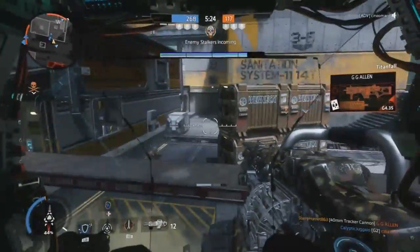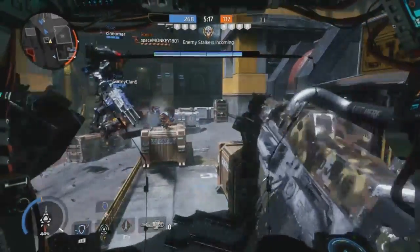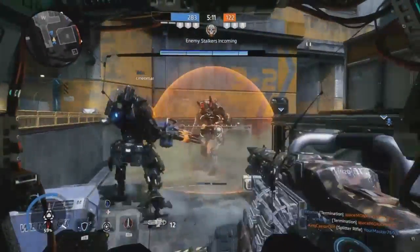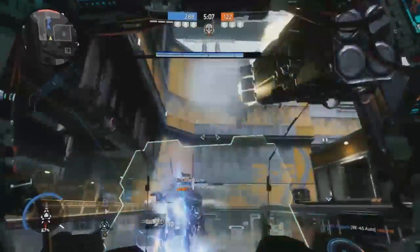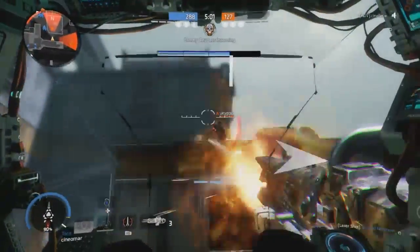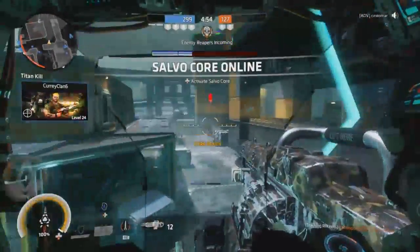Keep in mind what ability you're using. Here I keep forgetting I'm not using phase shift or stim, and when I eject out of my titan I usually throw my pulse blade — mistakes. With the grapple hook, it's kind of the replacement for good mobility, but it's friendly for noobs to use since they probably haven't really grasped all of the mobility in Titanfall 2, also known as slide-hopping.